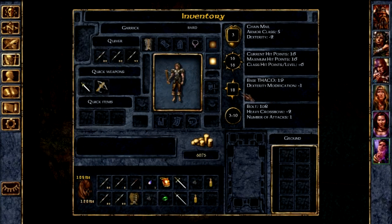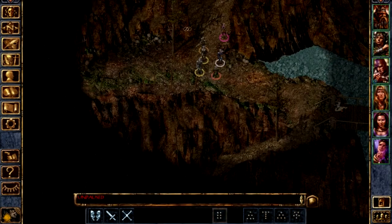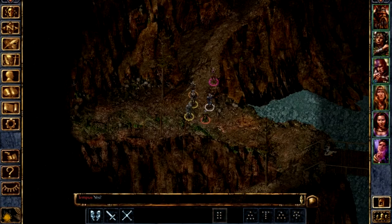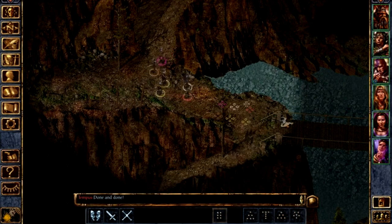I've got Imoen and Garrrick, and now we're back here to save old Minsk's witch. I even went up and did that section and then came back down here. So we're pretty much exactly where we left off, with a few minor changes.